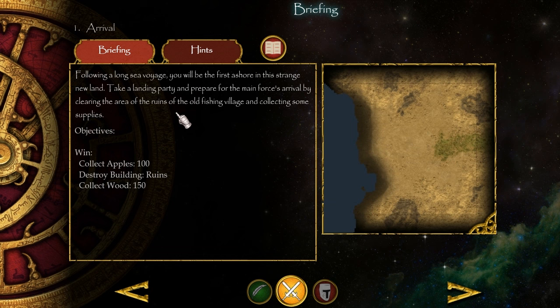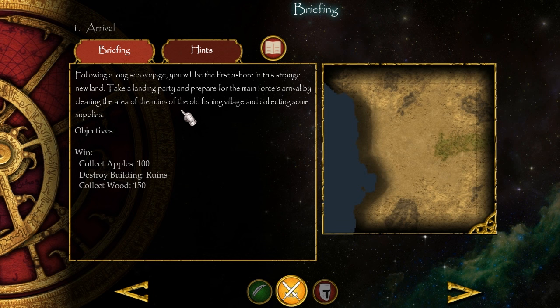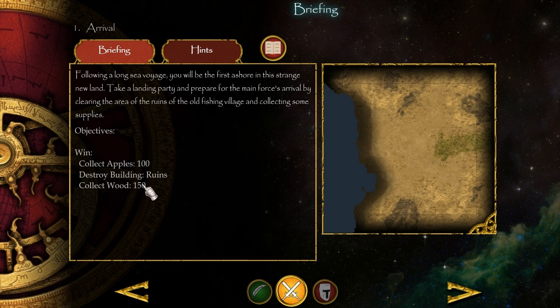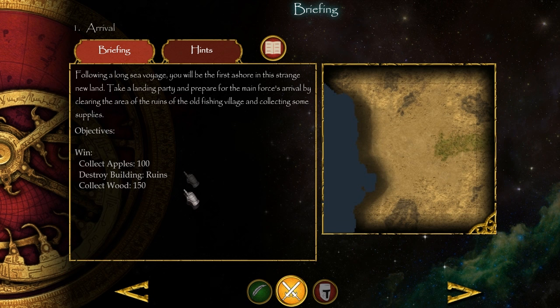Following a long sea voyage, you will be the first ashore in this strange new land. Take a landing party and prepare for the main force's arrival by clearing the area of the ruins of the old fishing village and collecting some supplies. So we need to collect 100 apples, destroy the ruins, and collect 150 wood to win - sort of like an Age of Empires-esque quest.